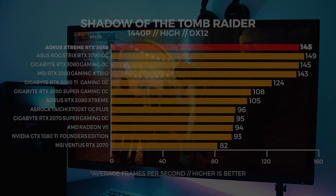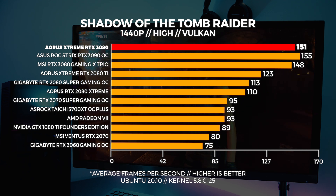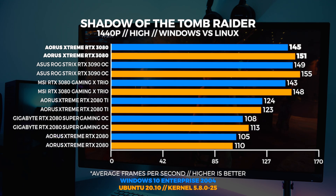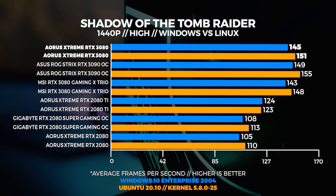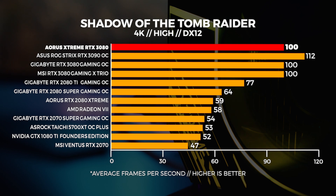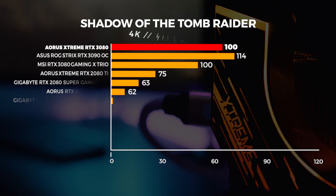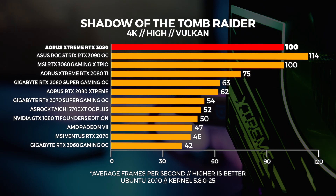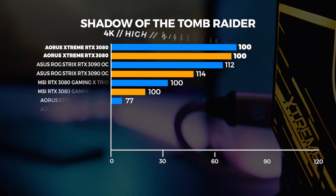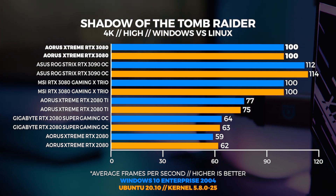This is kind of a trend with Windows vs Linux in Shadow of the Tomb Raider. Again, with 4K, we're seeing the same thing echoed here — Vulkan performance slightly trumps DX12. The implementation from Feral is really good here and it's relatively consistent across the board for this benchmark, which is why we use it, because it's super repeatable.